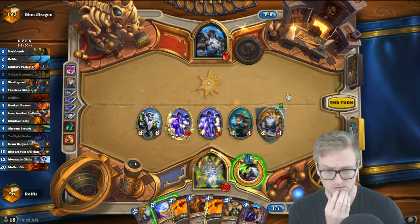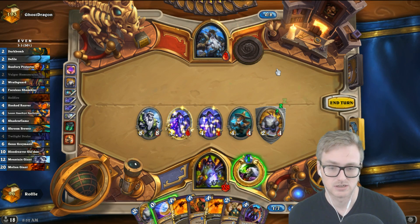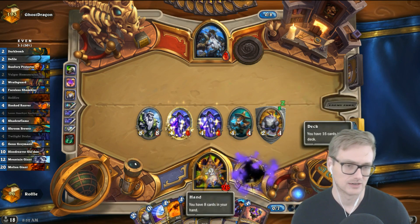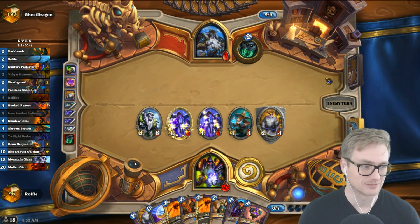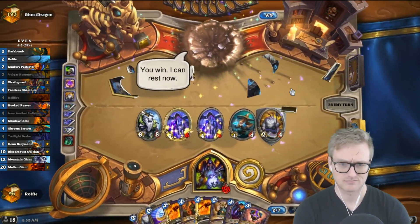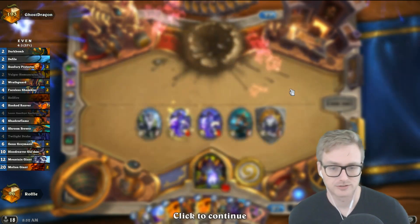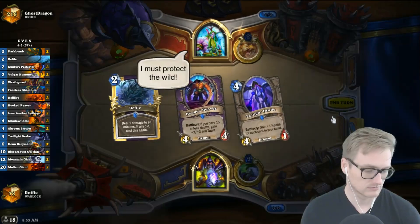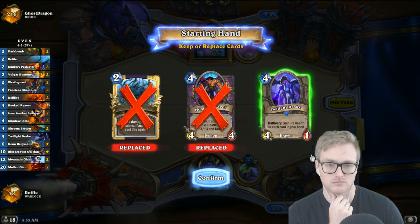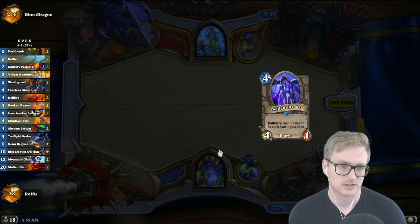We kill him next turn, unless he has exactly the full combo or something silly like that — Aviana plus a whole bunch of other nonsense. That's just way too much early game pressure for him; Druid can't handle that. So we don't get the turn three Mountain Giant anymore, but we can get a Twilight Drake and maybe curve into something.